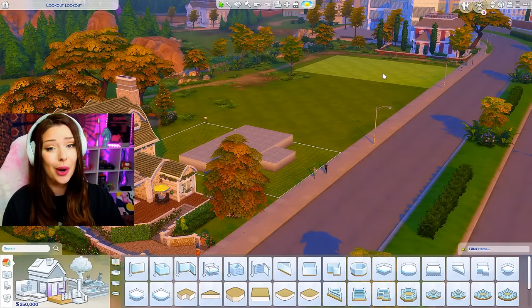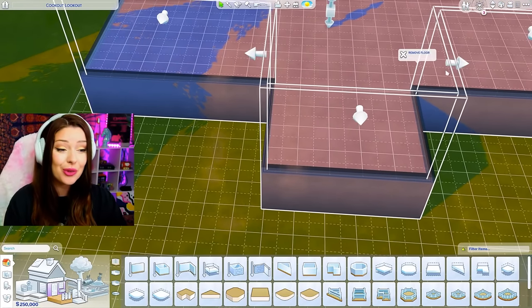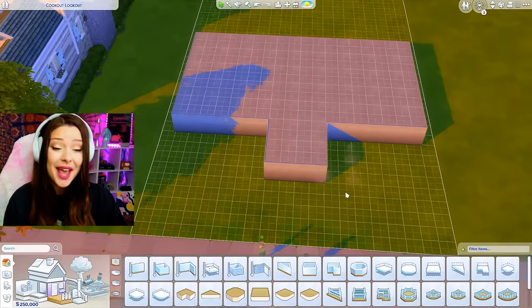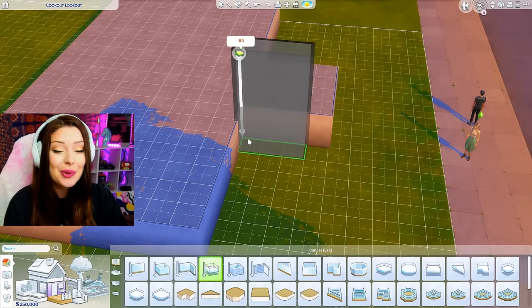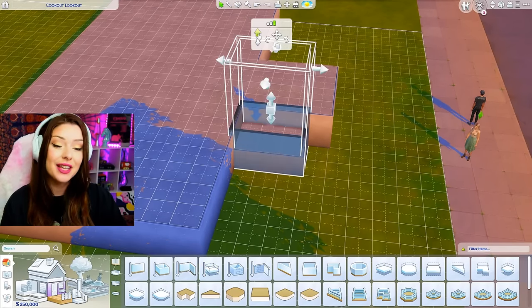That lot down there is going to be worth one mil. And then after that, we still have a whole other neighborhood to do, so those are going to get insane. But today, my goal is I just want to make sure that the inside of the house looks just as good as the outside.